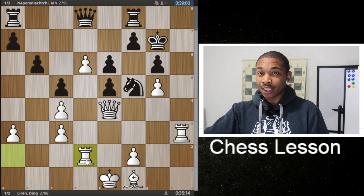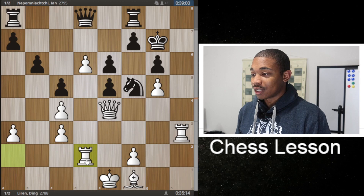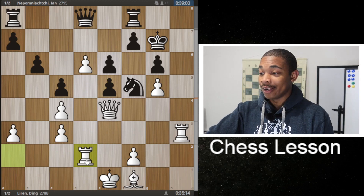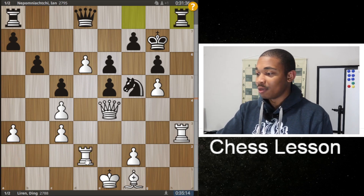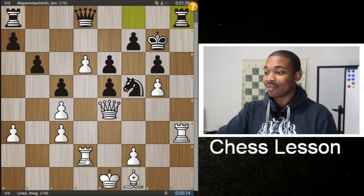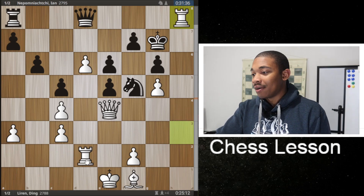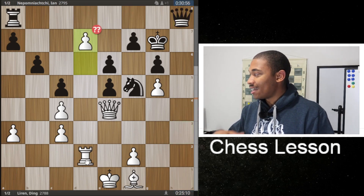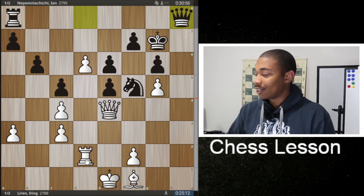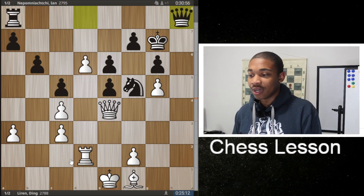There's a lot of pieces being traded and a lot of threats happening here, and Jan Nepo knew all of them — so he played rook to H8 to try to trade some pieces, even though that's still technically a bad move. After rook takes on H8, queen takes on H8, we got the next move D7 — not the best move Ding Liren could have played here, because he could have played rook to D3.